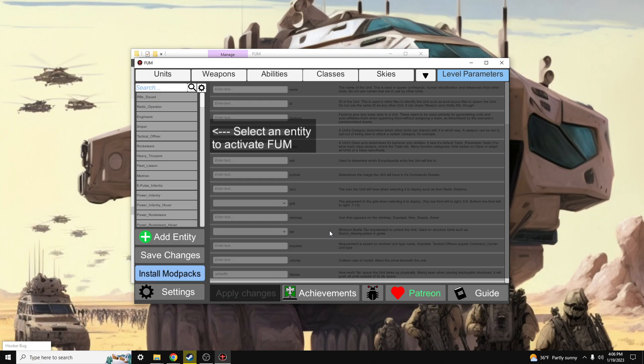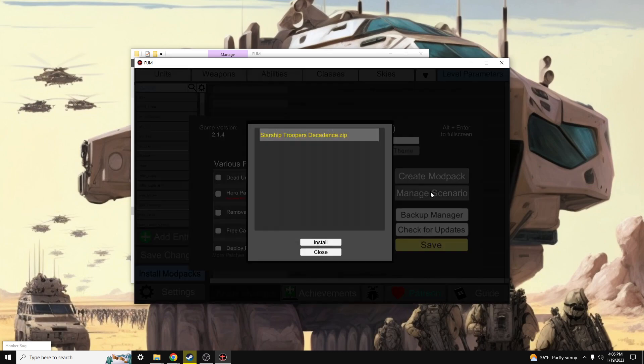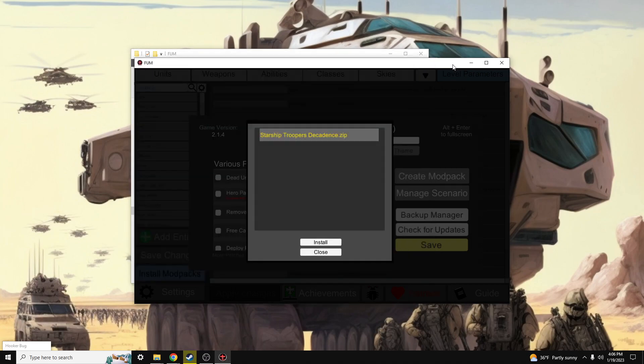With all that taken care of, we're going to install the scenario and its dependencies right inside of the tool. To get started, go to Settings, then Manage Scenarios. We have Starship Troopers Decadence.zip, which is where we placed it in the scenarios folder. This is very cool because in the new version of FUM you can put together custom scenarios with custom mods and custom achievements all packaged and unpacked by the FUM tool.